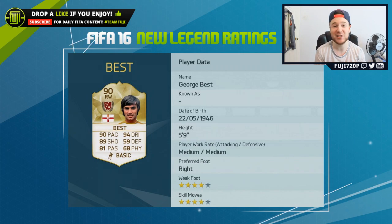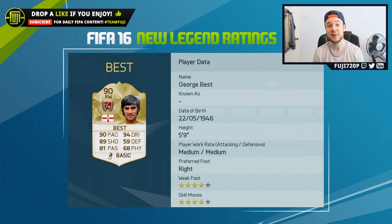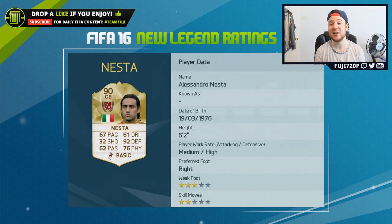Starting off the list we have George Best, 90 overall in the right wing position. The first thing I thought of is Messi — his stats remind me a lot of Messi, with high dribbling, good shooting at 89, and four star skills. With the new chemistry system in place he's going to be very easy to bring into sides, and he looks really really good.